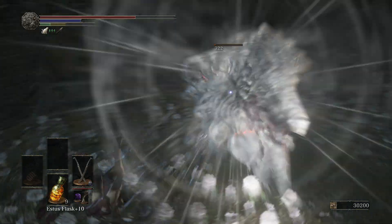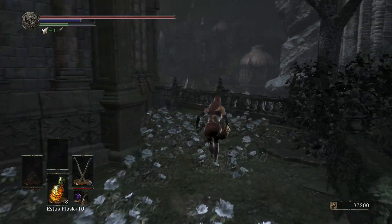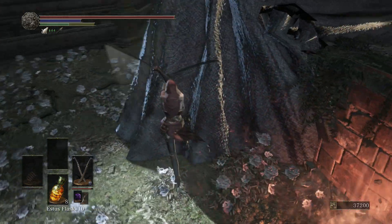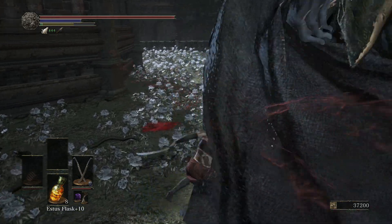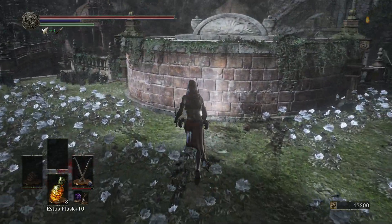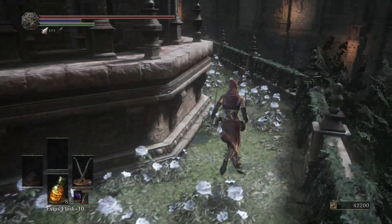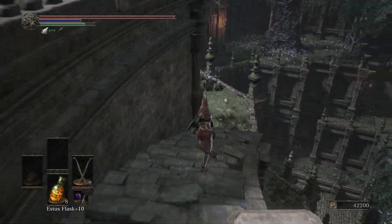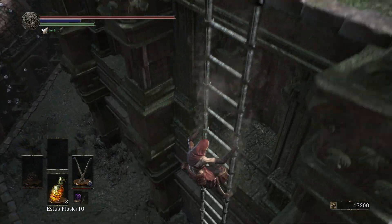You can pretty much just run past the giant since there are no items around this area — it's all just for the battle. But the giant is the same as the others: keep an eye on what he summons, watch out for his arms, and get as many hits in as possible. They don't have too much health. The loot is a Hidden Blessing, a Divine Blessing, and two Titanite Chunks. To continue, go down these stairs — and like I said, there are no items in this big area, so it's easier to not even aggro the giant. The only path is down this ladder here.